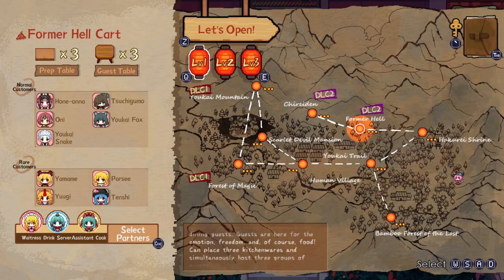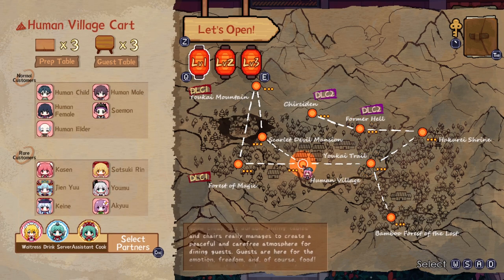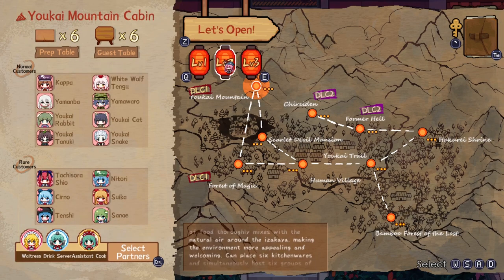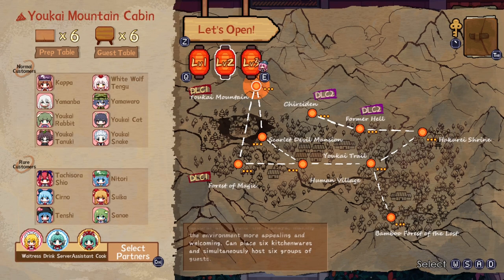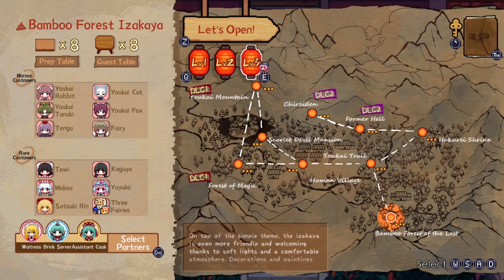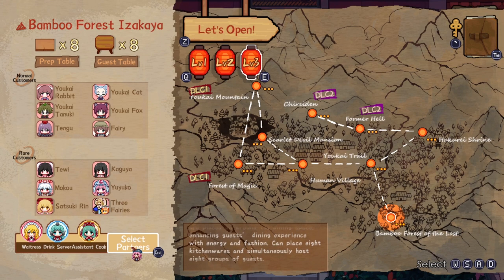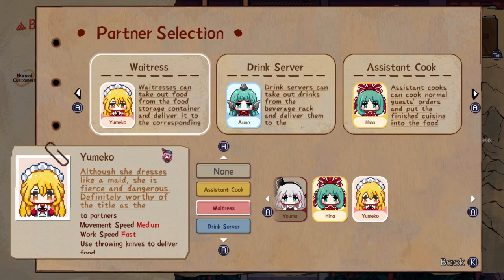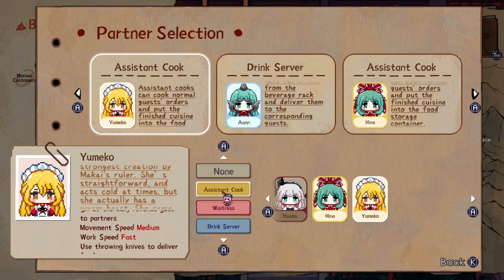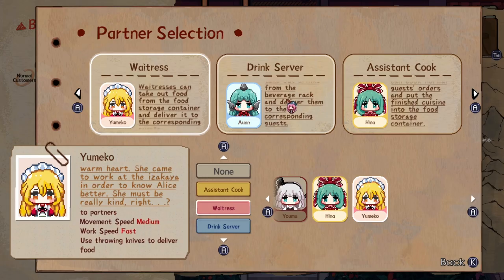Once the daytime ends, you are prompted to open up your izakaya for the night. From here you select your location, size, and any assistance you want to bring. New locations and izakaya size upgrades can be unlocked through the main story, DLC, and different quests. Different guests appear at each location, while different sizes allow you to seat more customers and hold more cooking stations. As for your assistance, these are unlocked as you progress through the game and can be set to do different tasks — serving drinks, serving meals, or assisting in cooking. While you can use as many as three at a time, each one takes a percentage of your total profits, so you can either save money by having Mistia do more work, or make things easier and hire help.